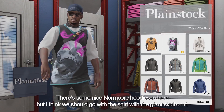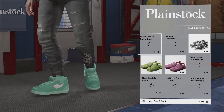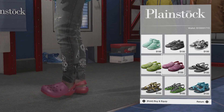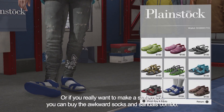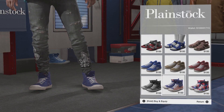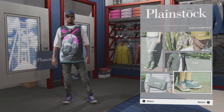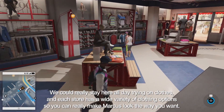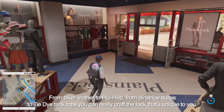There are some nice normcore hoodies in here, but we'll go with the shirt with the giant skull on it. Since people who come to Pier 39 are often tourists, we have styles of shoes that they would buy — from comfortable gator shoes to open toe sandals, or the awkward socks and sandals combo. In the end, we'll go with Stars and Stripes Chucks. Each store has a wide variety of clothing options, from biker leather to hip hop, from pinstripe suits to tie-dye tank tops — you can really craft the look that's unique to you.